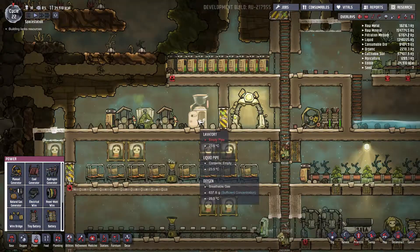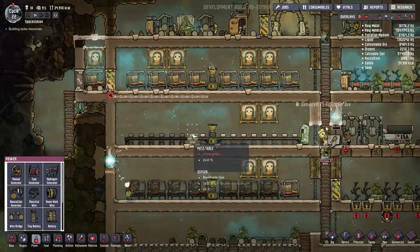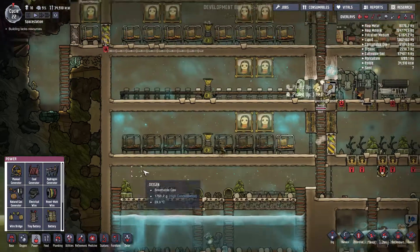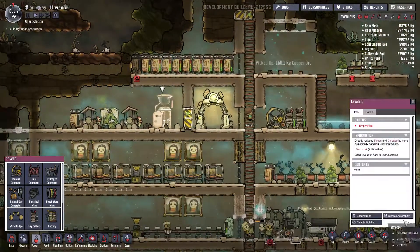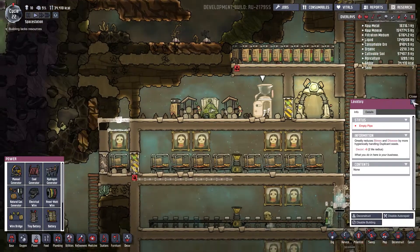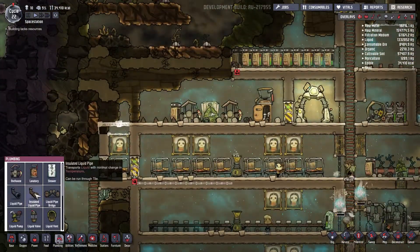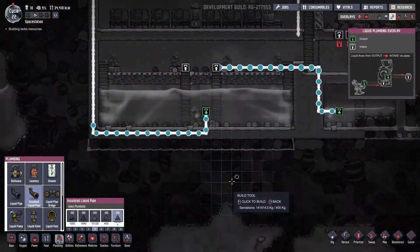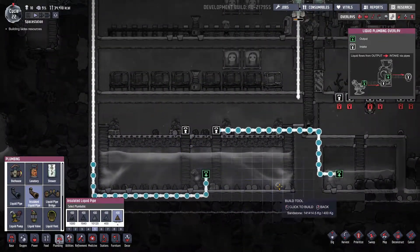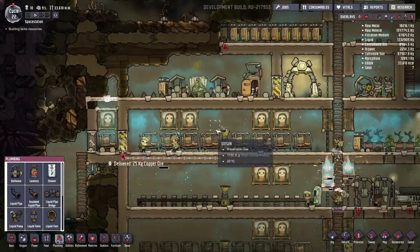Okay, this thing is all set up with the exception of it doesn't have incoming water quite yet. Oh, actually, I think now it does. So that should be usable, I think. Empty pipe — are we pumping yet? It should be getting there. Here it comes. And once the water reaches that, that will be usable.